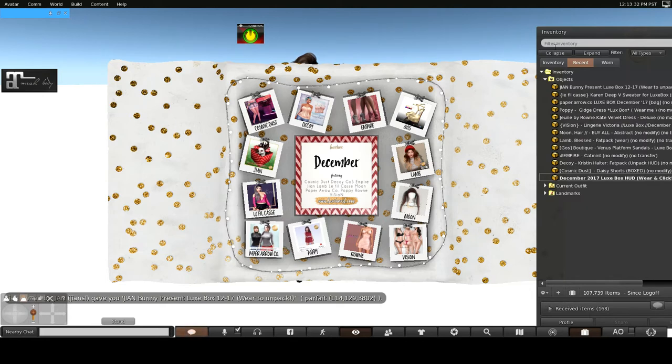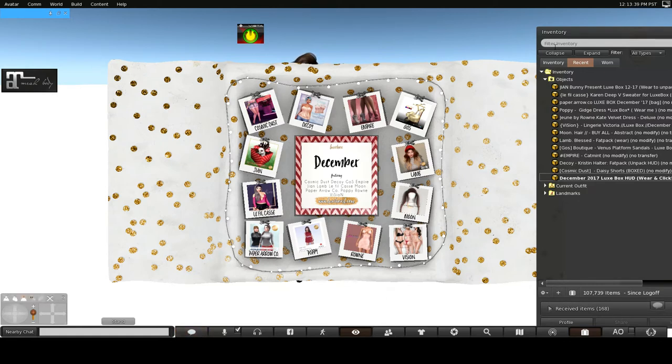Okay, as you can see, all of these are now in my inventory. We've got Cosmic Dust, Decoy, Empire, Goss, Lamb, Moon, Vision, Roan, Poppy, Paper Arrow, Love Phil Kes, and Yon. I don't see a build or furniture in here this time, so looks like these are all items to wear. I'm going to go ahead and open each one of these packages.